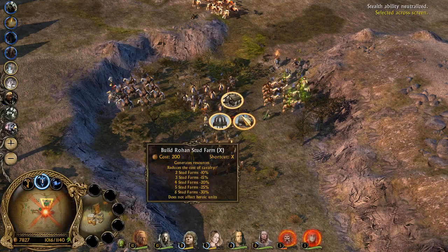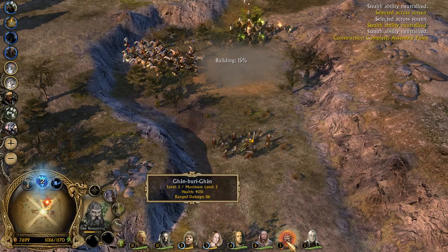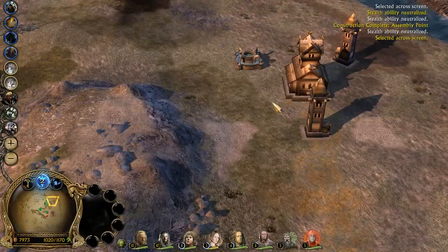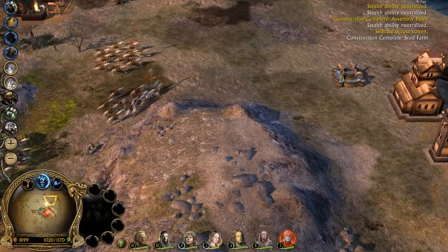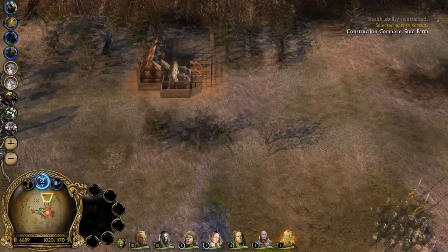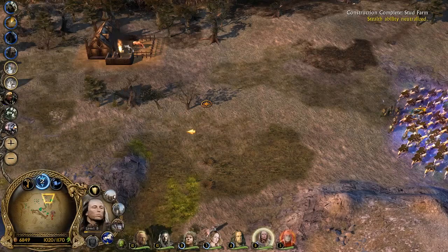Let's build a stud farm there, a pantry, and defensive forces. Swords — charge! You guys go heal up. This assembly point and rebuild him, and build a pantry. Where's Theodred? Can you rebuild it now please? Why can't you rebuild it? Oh — there we go.